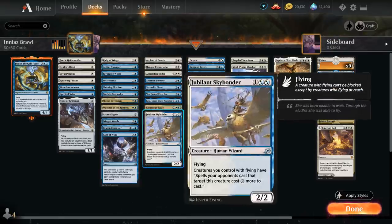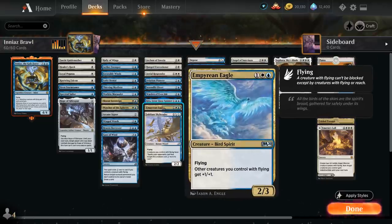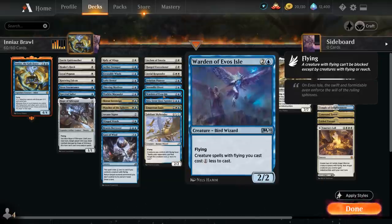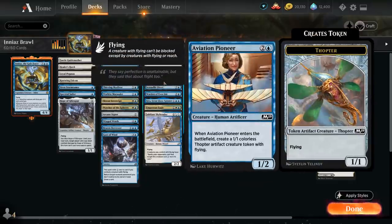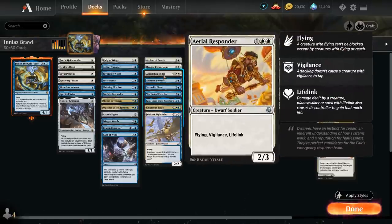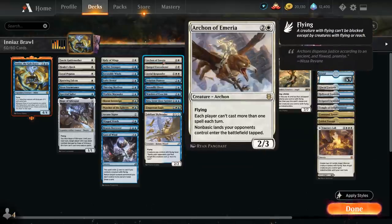At three mana we've got built-in protection with Skybonder and Kira Great Glass-Spinner, which protect us from spot removal spells. Empyrean Eagle gives our creatures +1/+1. Warden of Evos Isle gives our creatures a discount. Serendib Efreet is just a big flyer — a 3/4 that deals one damage to us each turn. Aviation Pioneer is a 1/2 that makes a 1/1 Thopter, so we don't mind giving away the Pioneer with Ineas' ability and keeping the Thopter token. Aerial Responder is a 2/3 with Flying, Vigilance, and Lifelink. Executioner makes two creatures in one card — very synergistic with Ineas and can also be used as removal. And Archon of Emeria gives us built-in disruption, making the opponent's non-basic lands come in tapped and limiting players to casting only one spell each turn, which still synergizes with our Flash creatures.